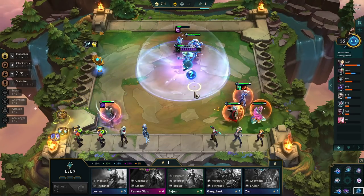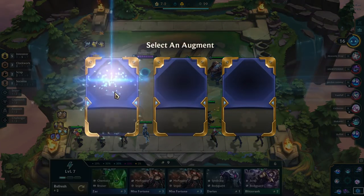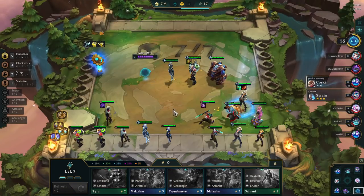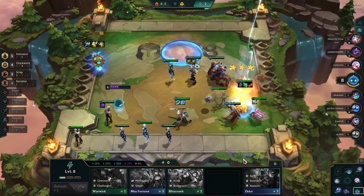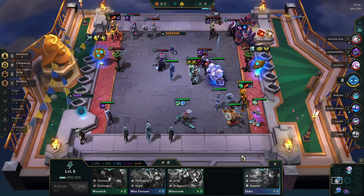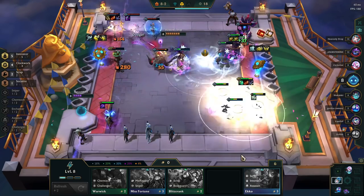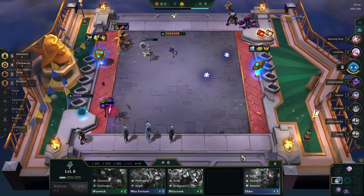As we head into the third augment, the strategy seems to be working as we're holding the top of the leaderboard. I have a tough choice between healing and makeshift armor. I decide to go with makeshift armor because, as I mentioned in an earlier video, makeshift armor counts on your summoned monster — so that bear is getting the benefit of it. But the game takes a sharp turn for the worst when I run into a Syndicate Sniper team with a three-star gold Ashe with a Rageblade, Infinity Edge, and Last Whisper. All the makeshift armor in the world isn't going to help against that.